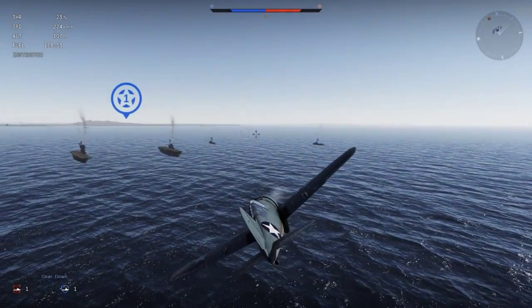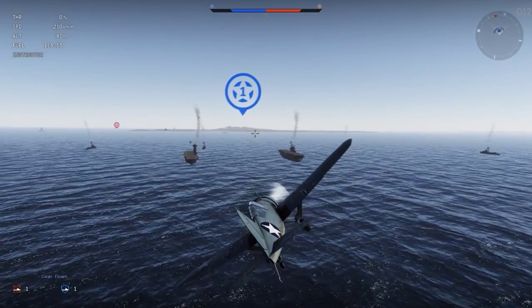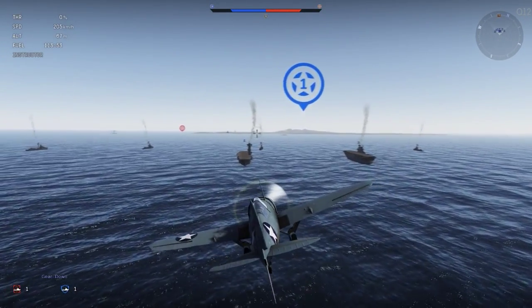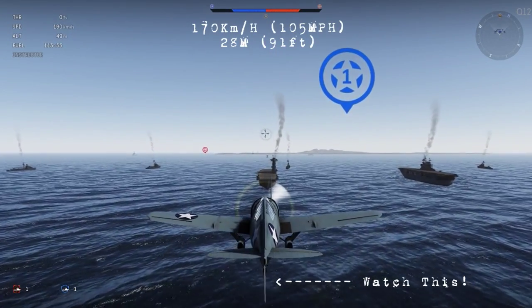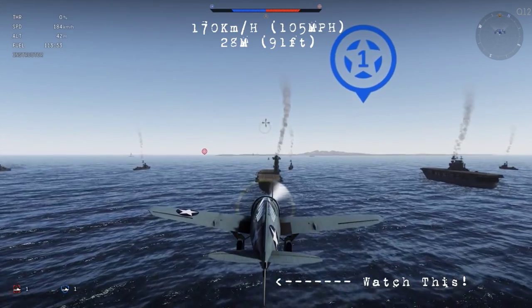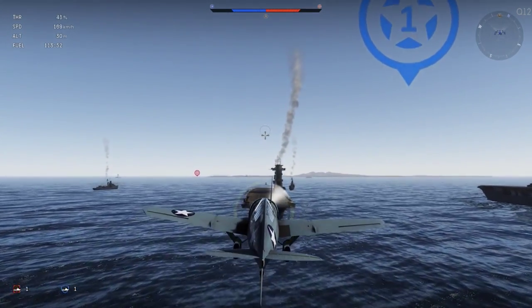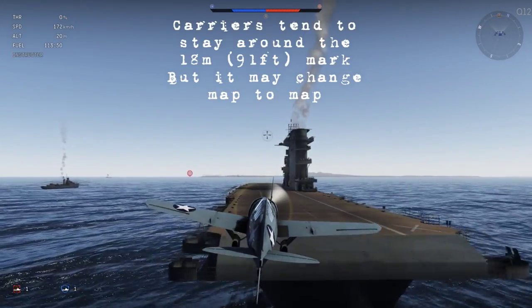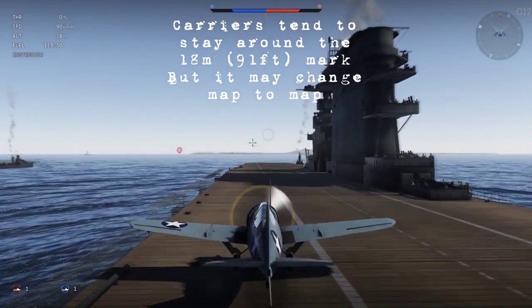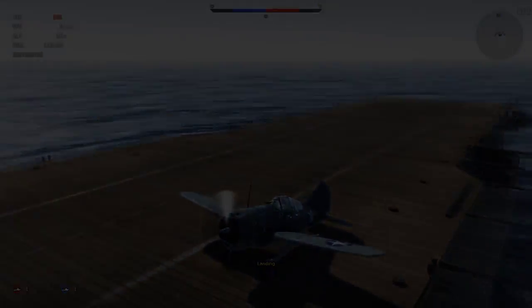This plane here is the F2A3 Buffalo, Tier 2 U.S. Navy fighter. When coming in for a landing with these, I recommend going at around 170 kilometers, and stay at an altitude of around 28 meters. To simplify things here for you guys, the carriers sit 18 meters off the water. So if you can be going 18 meters off the water and carrying a speed of about 170 kilometers, that's ideal for landings.